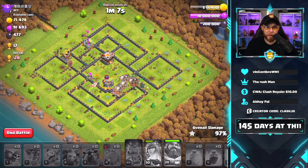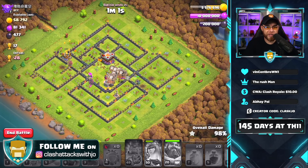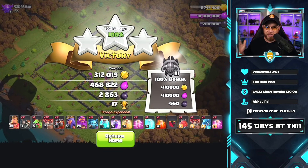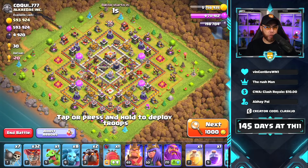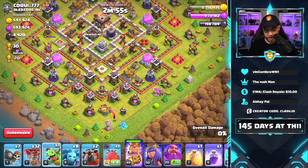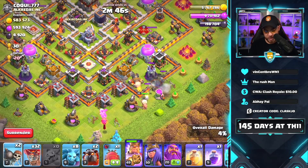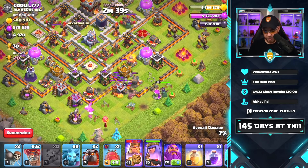This is a busy week — we have a holiday in the United States and I'll be cooking Thursday night. We're also close to the world championships. We're about 145 days as Town Hall 11 and starting to get bored using the same strategies, so we're practicing different things. Let's do one final raid.